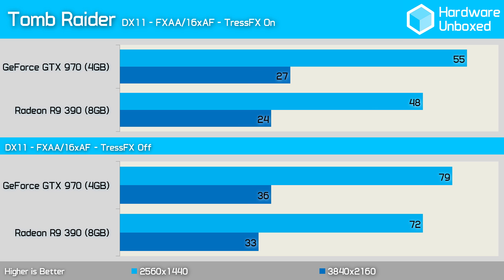With TressFX enabled the 970 was actually faster than the 390 with an average of 55 frames per second, making it 7 frames per second or 15% faster in Tomb Raider. Turning TressFX off still saw the 970 lead the 390 by 7 frames per second at 1440p.